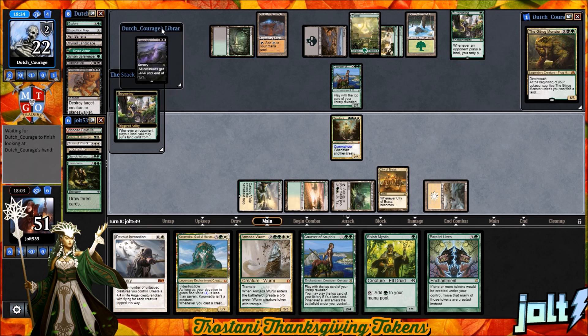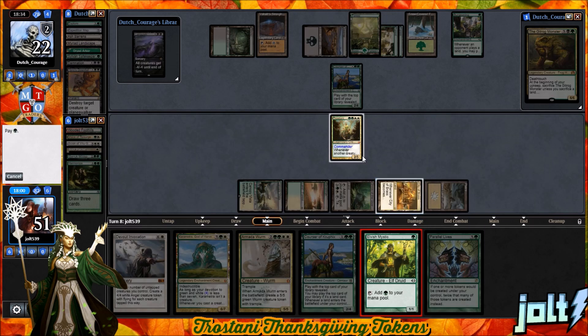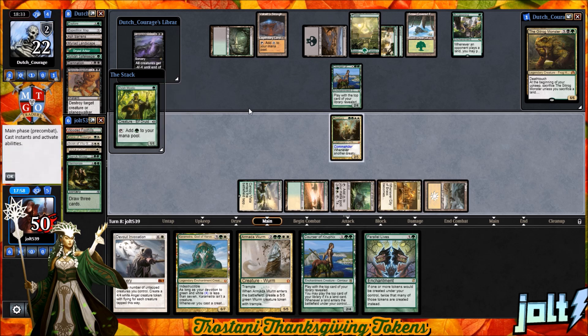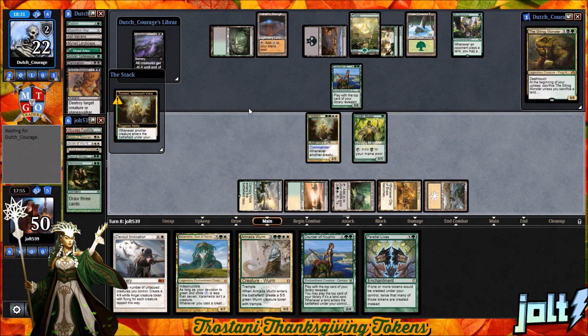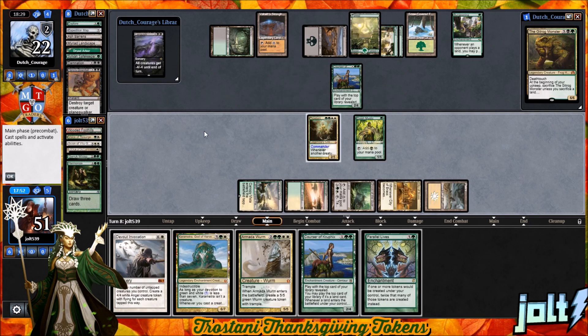They can play a land if they want to. Let's go ahead and go for Elvish Mystic off the City of Brass — that's going to deal one damage to us. We did hit Parallel Lives. So if we go for the Armada Wyrm, maybe we can set it up to where we get down Parallel Lives first and then go for the Wyrm — get into a nice Populate-style thing.